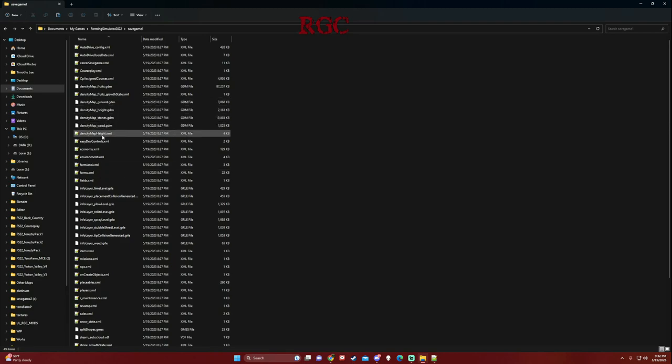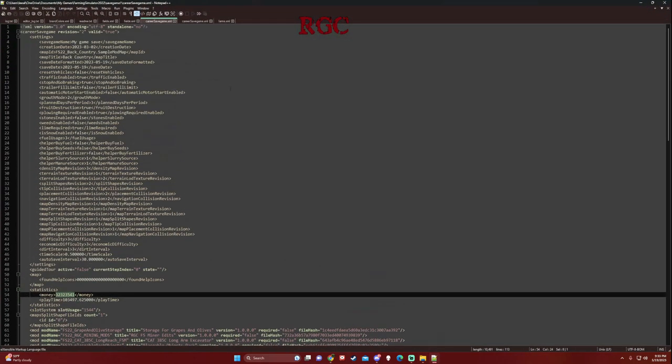Going down through the files, this is all AutoDrive stuff - don't need to worry about that. The first thing you want to open up and look at is your career save. A lot of the information at the top you don't need to transfer. What I recommend is just copying over your money. You can see the statistics in here, it tells you how much money you have and your playtime. You don't need to worry about playtime - you can start over with that. Just copy the money value to bring it over to the other save game.